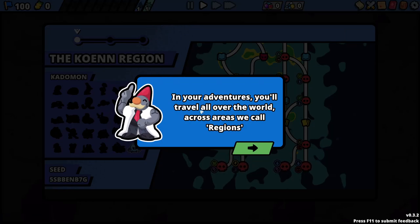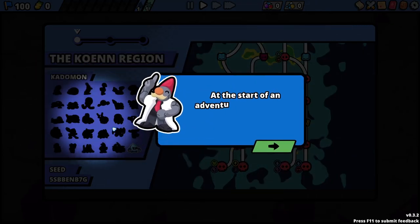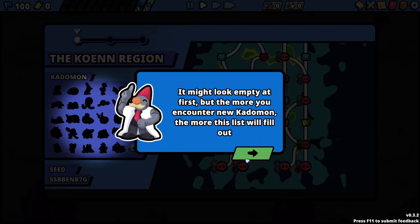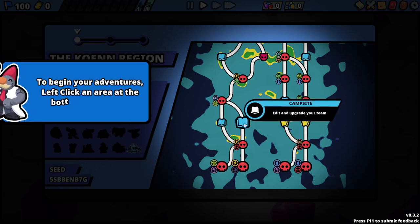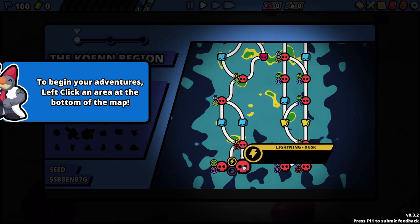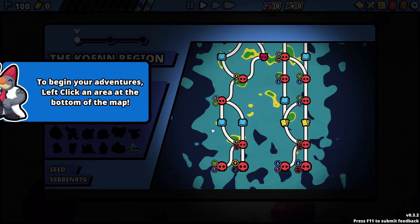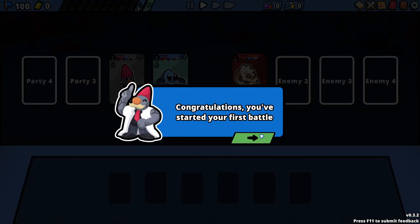The Coen region. In your adventures, you'll travel all over the world across areas called regions. At the start of an adventure, you'll see a list of available Kaidomon in that region on the left — the more you encounter new Kaidomon, the more this list will fill out. By hovering over a new area, you can see what types of Kaidomon you could encounter there. I'm going to go Water/Physical.